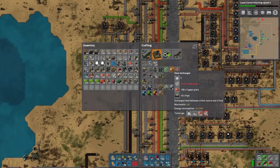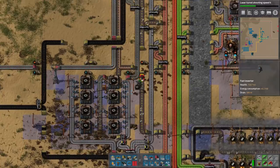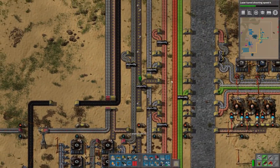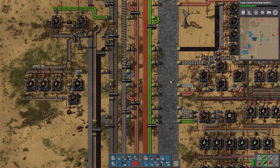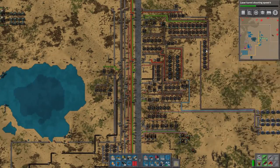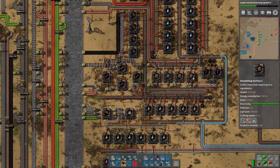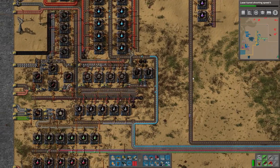I know the rest of the factory kind of needs this stuff for research and stuff. Production science is a huge steel hog - this is when my issues with steel actually came into fruition, when I kind of realized I had issues with steel.